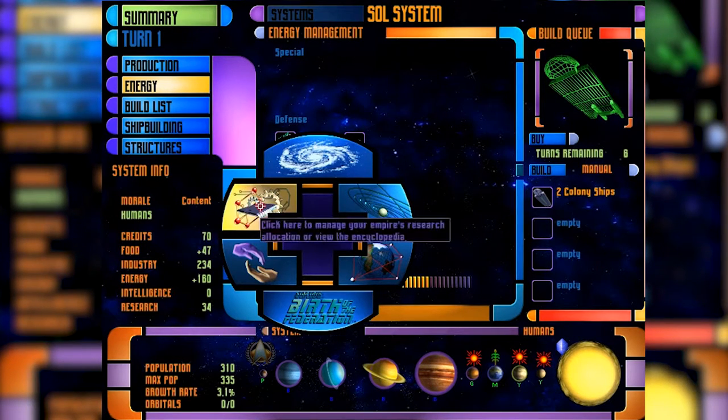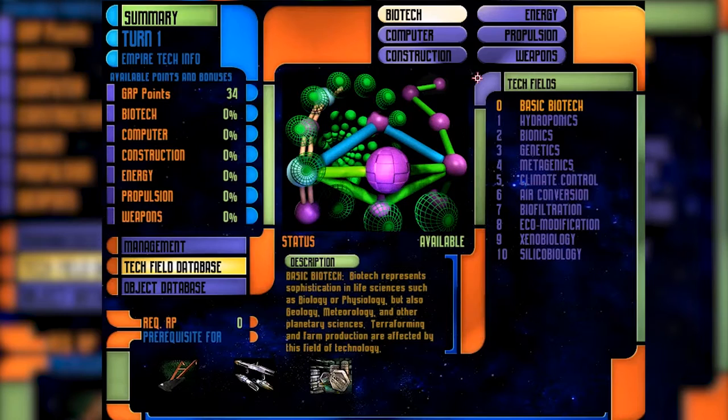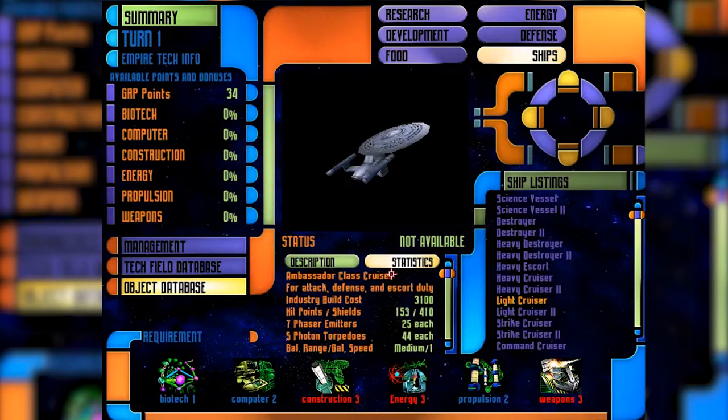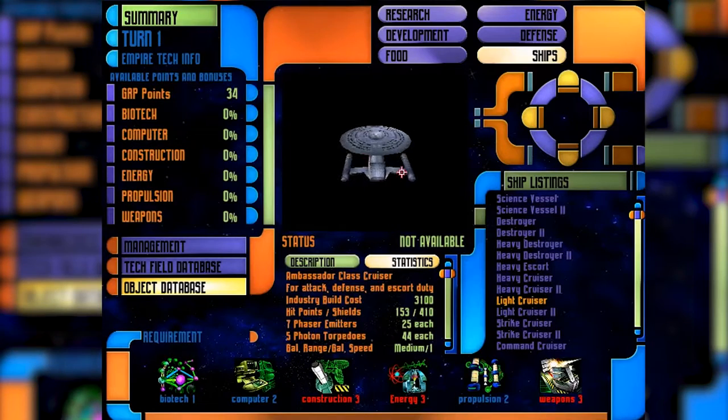Right-click brings up the tech tree — welcome to research. There are six areas to research and you choose what percentage of your research budget goes into each. For propulsion, you can see what you'd unlock with warp drive upgrades. We're already at tech level two, so we've got the destroyer but not the galaxy class light cruiser — that requires energy levels and cruiser level three. That light cruiser looks a lot like the Enterprise.